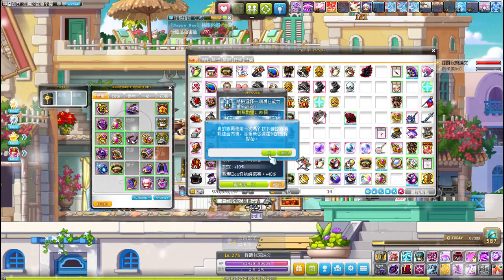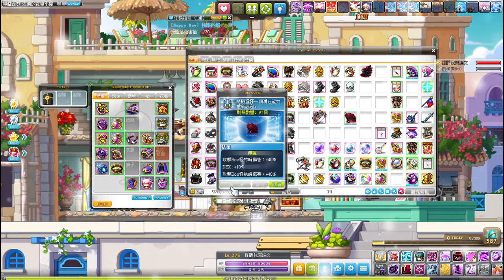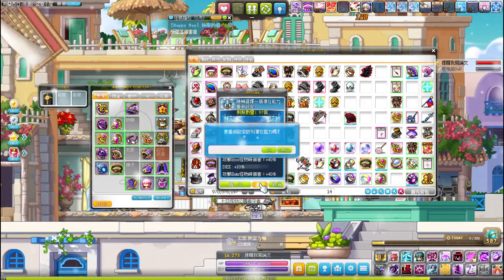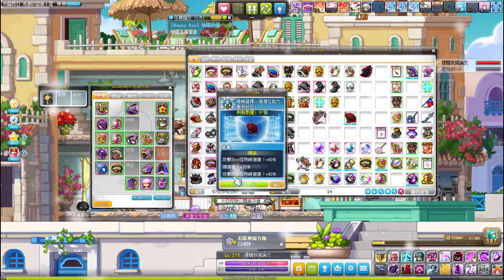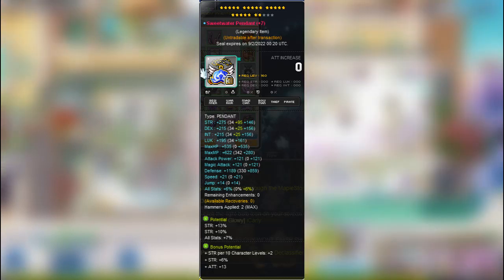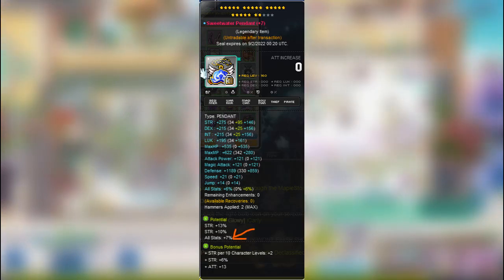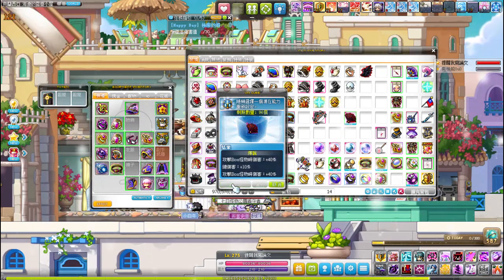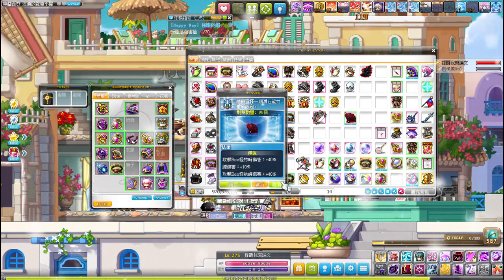I would say two main groups of people will use these cubes. End-game players and omega whales who give zero thought to spending money on this game. If you're the typical end-game player, these cubes are excellent for rolling a non-prime last line. For example, I have a 23% strength, 7% all stat line on my Sweetwater Pendant, and I'm rolling over the 7% all stat aiming for a 10% strength line instead. The 10% strength line is a non-prime line, so using these cubes will be very cost efficient.